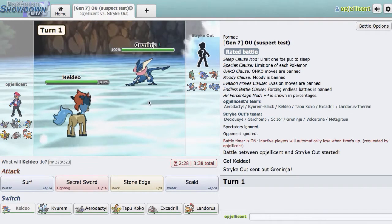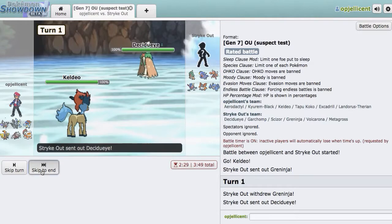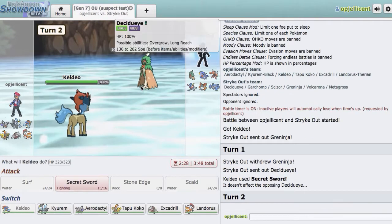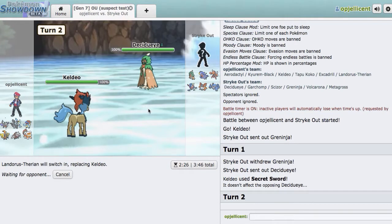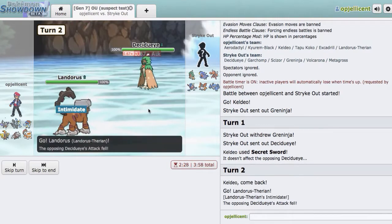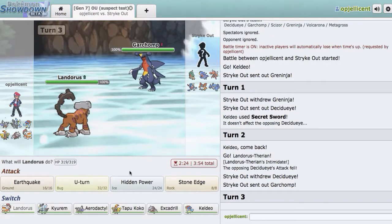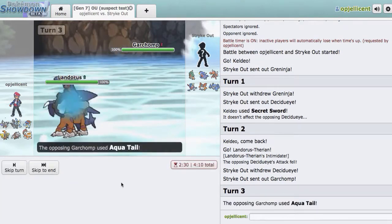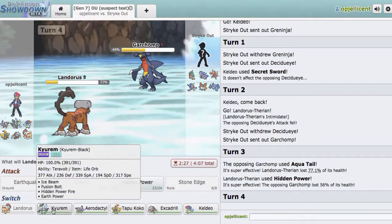He actually leads off with Greninja. I think I really want to go Kyurem-Black right here, but I'm just going to go right for the Secret Sword. I wanted to go Kyurem-Black so bad, but it's really not worth it. I'll go Landorus right here and try to get up my Rocks. He could be Nasty Plot with Decidium Z, but that's not something I'd expect. He actually goes Garchomp, which is totally fine. I'll go right for Hidden Power Ice right here — that's quite a bit. I know he's Scarfed into that. So I'll go Kyurem-Black on the Aqua Tail.